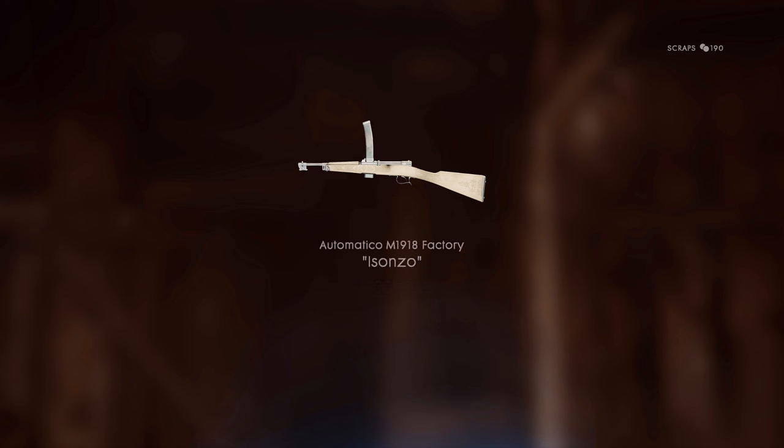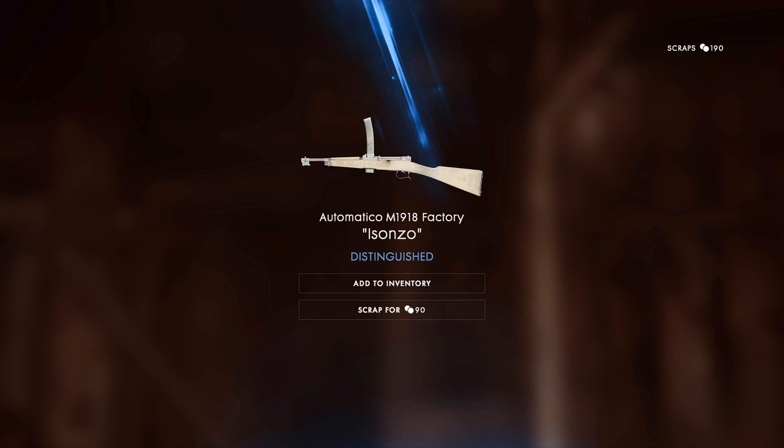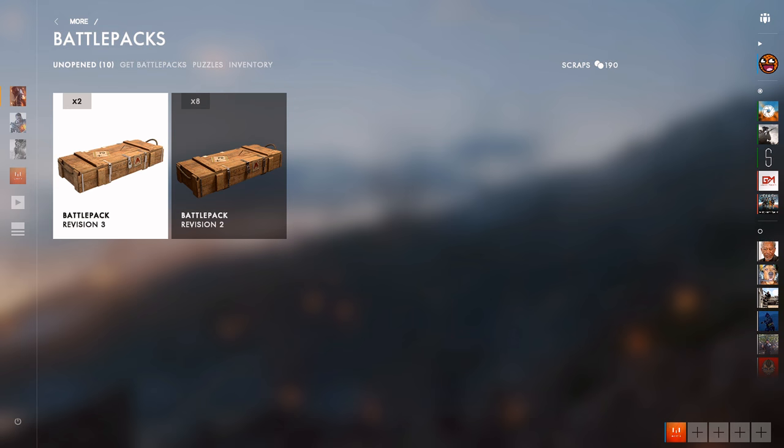Three packs left for revision three — another distinguished! It's like a white chocolate version of the M1918 Isonzo — that's really cool. But that's not going to blend into Argonne Forest at all; it's going to stick out like a sore thumb. On the desert maps like Suez, it would probably blend in a lot more.